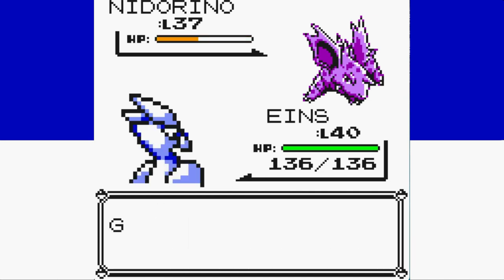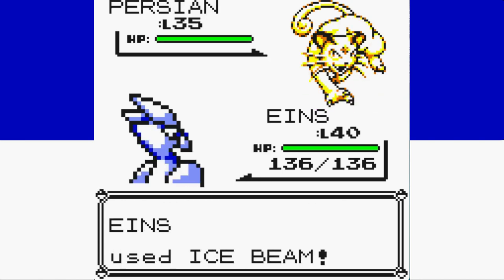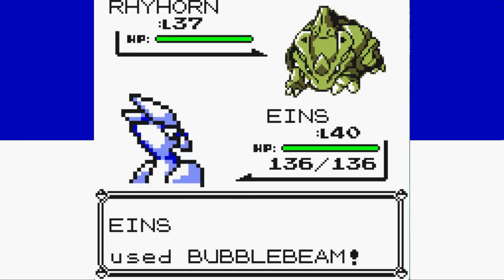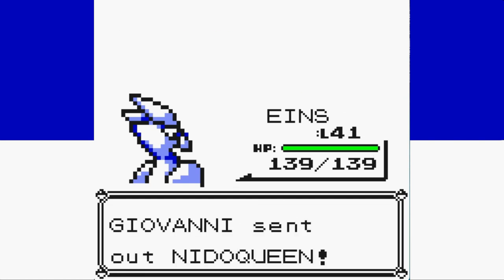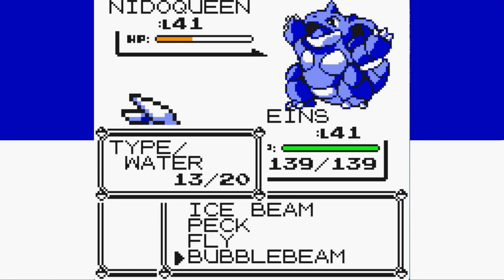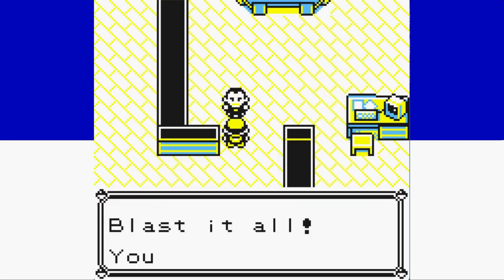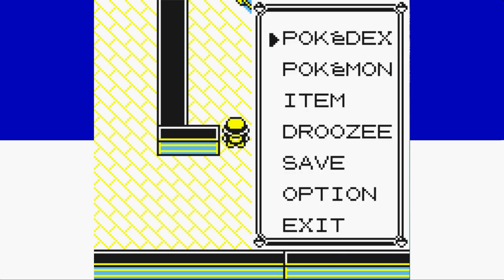Our second battle with Giovanni is really straightforward — the biggest concern is saving Ice Beam PP. Giovanni finally uses a Guard Spec on Nidorino's turn so we don't take damage there. We outspeed Persian and get a one-hit KO with Ice Beam. Rhyhorn is a one-shot with Bubble Beam, and a misclick Bubble Beam on Nidoqueen still does big damage. Giovanni uses another Guard Spec, and we sweep the crime boss without taking any damage. This opens up the option to take on Sabrina.